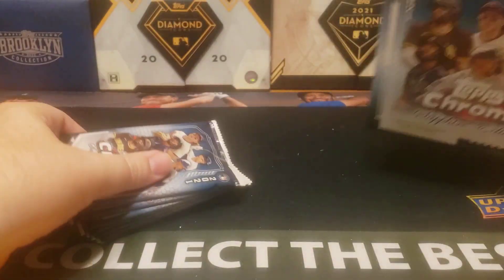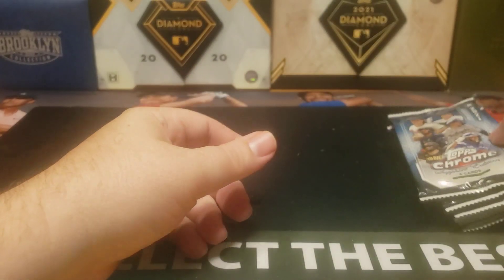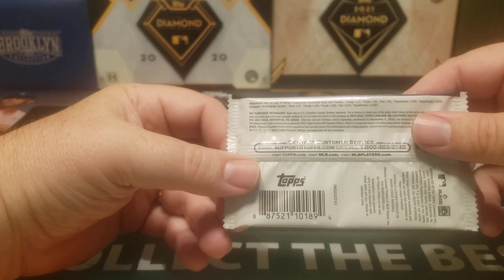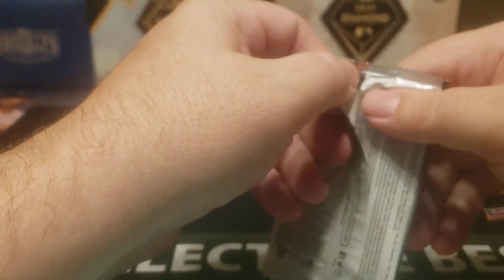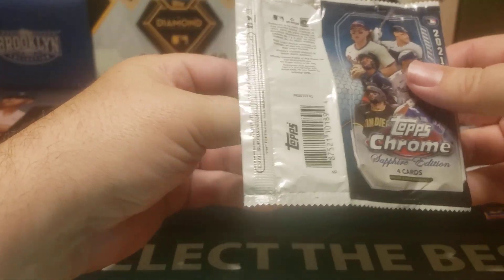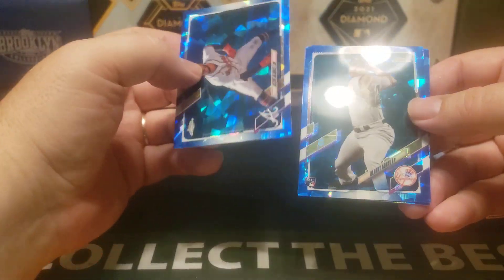I can't remember if these are on card or sticker — I think they are on card. And we should get one additional numbered card. The checklist is massive, if I remember right. It's basically a 660-card set — it's Series 1 and Series 2. So this first pack was a short one.